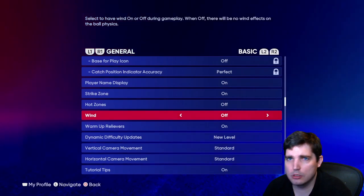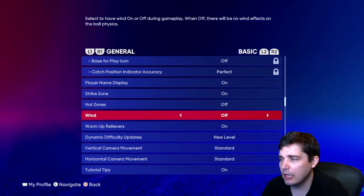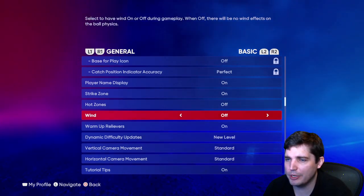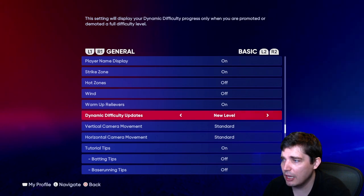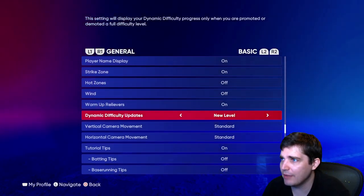Wind — off. We don't need more RNG added to an already RNG-heavy game. If you want more immersion you can keep it on, but just turn it off. Wind is annoying. Warm relievers — turn it on; you're going to have to deal with that online anyway, so you might as well get used to it.